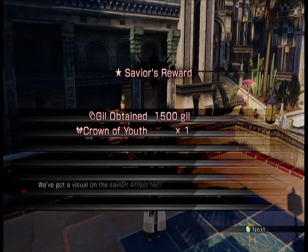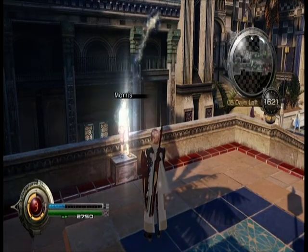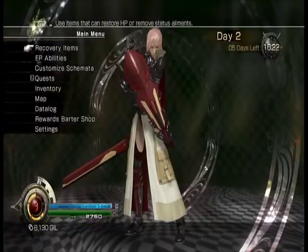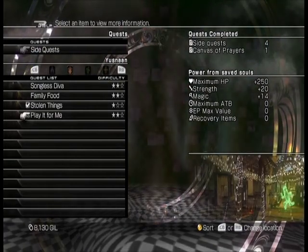Let's see what I get for this. Holy crap — the Crown of View is just an adornment, isn't it? It's a lot of HP. Well, it's a level 2 quest — actually pretty easy for a level 2 quest. So those are done.